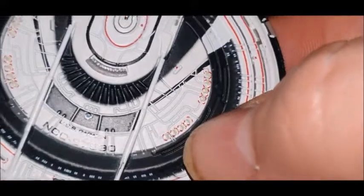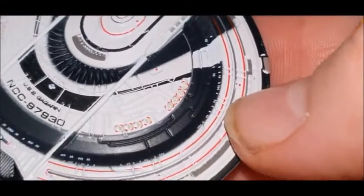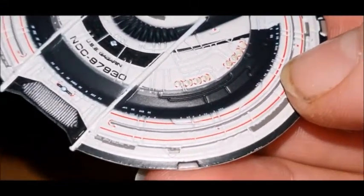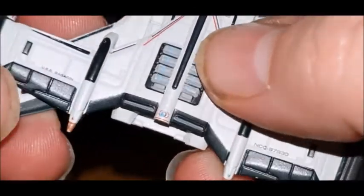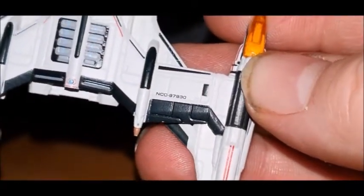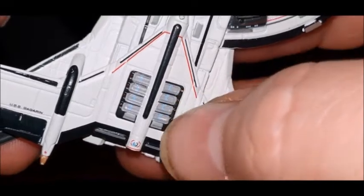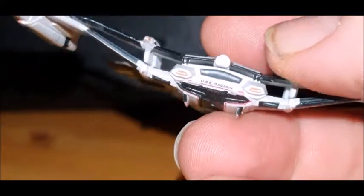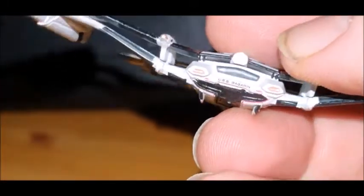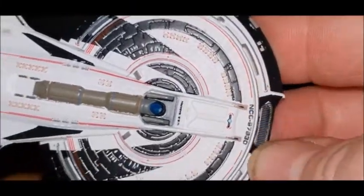You've got the escape pods, main bridge, more escape pods - some really nice sculpted detail. The windows appear to be in line, which is a rarity. The aft section has what I think is a phaser array. Then the NCC-97930 markings, some grates that could be sensor pallets, and the impulse engines. There's a shuttlebay nestled in there too.